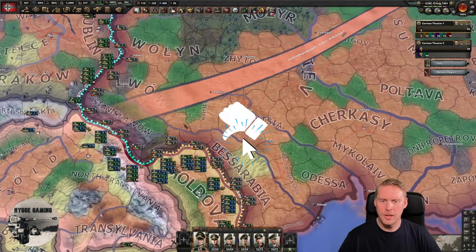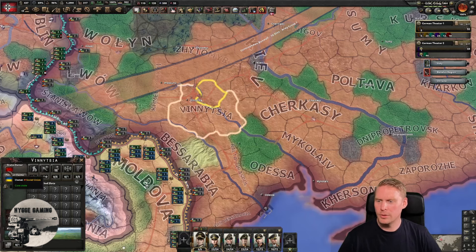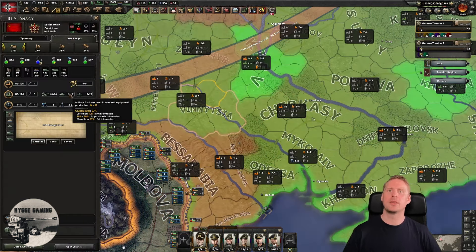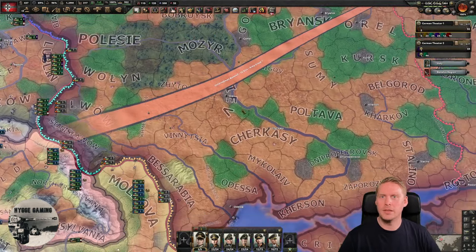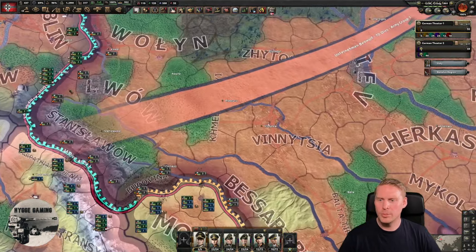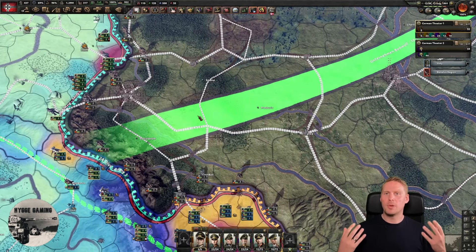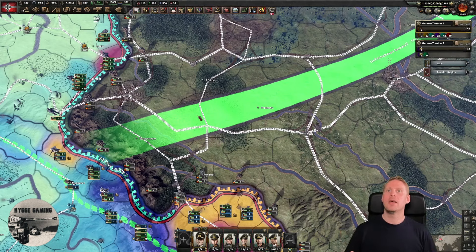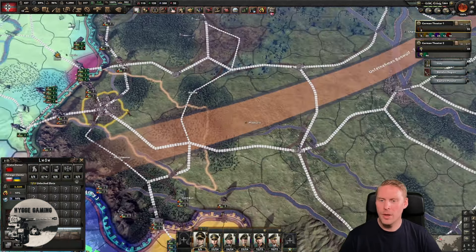We see there are a lot of plains here that we can fight in. We can also look at the Soviet Union — how many tanks they're building. They're building a little bit of tanks, but I have a lot more troops and tanks, so I'll be in a favorable fight in the plains. I want to concentrate a push here, and the next thing I want to see is where I have supply hubs. Supply is extremely important — you need to have supply and you want to cut the enemy supply.